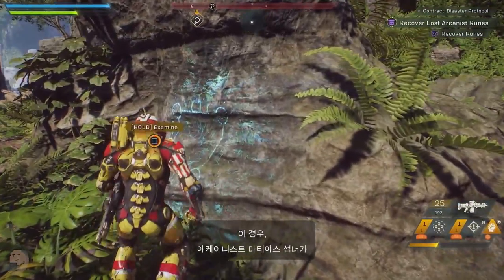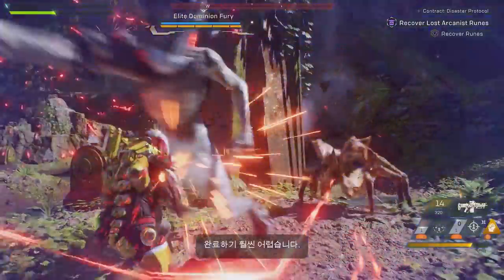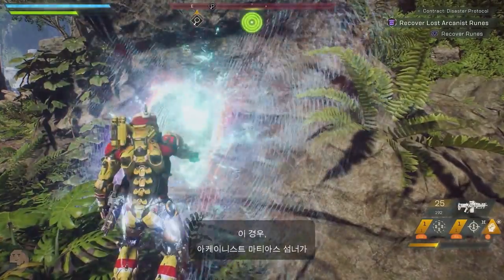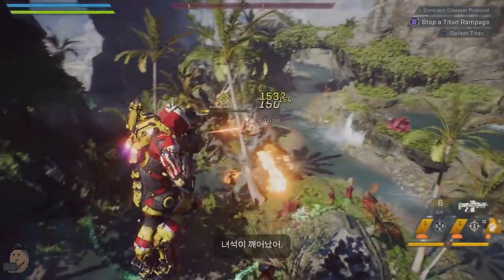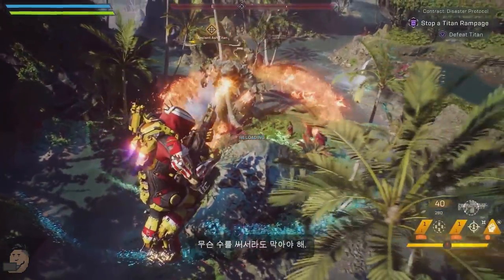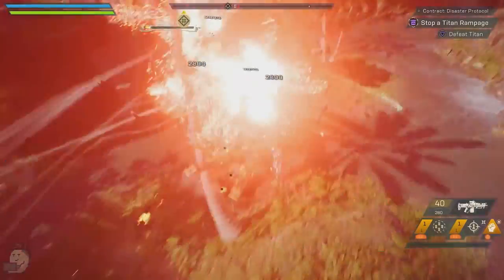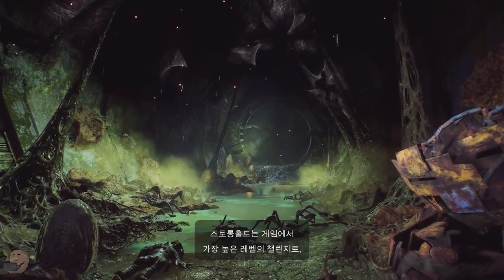Taking a look at the legendary contract Disaster Protocol, they seem to have run into an elite Fury, which has a powerful shield that, if not taken down, will give the Fury an ability to retreat into the void and nuke down your team with dark energy. At the end they have to face an ancient Ash Titan, one of the more powerful enemies in the game. Doing contracts will be a way to change up the game with their randomly generated objectives and will be a lot quicker than Strongholds.